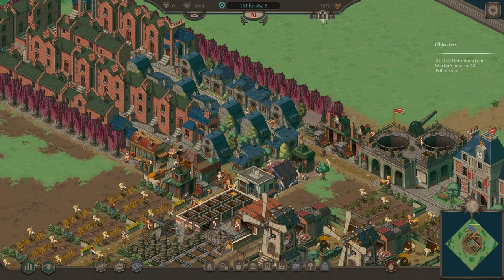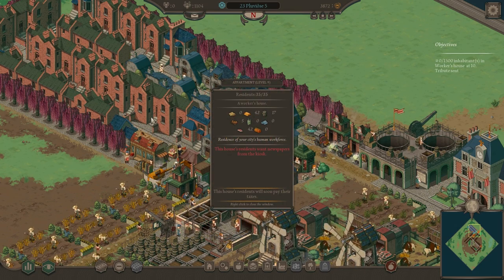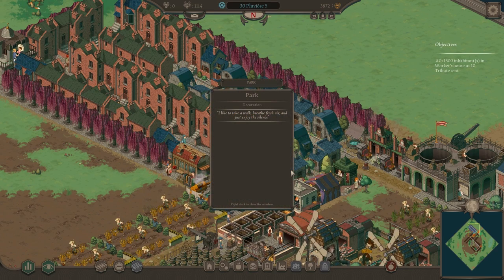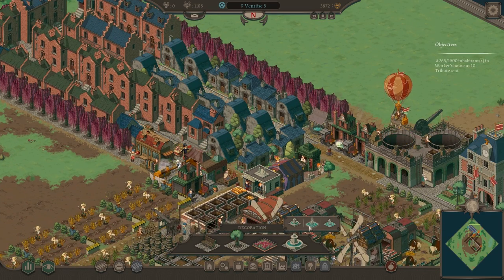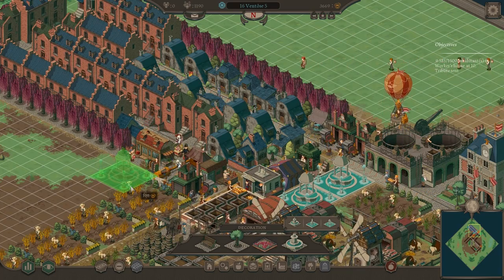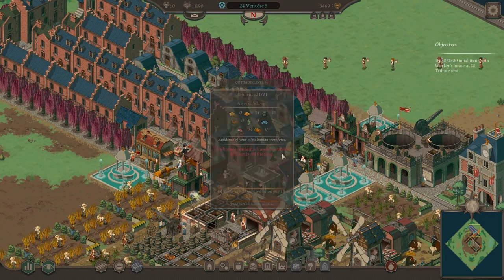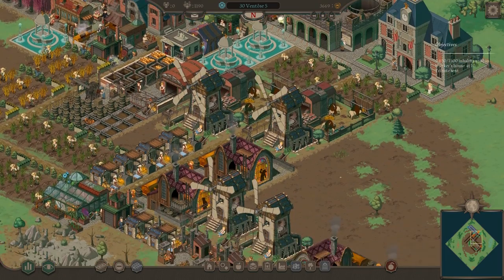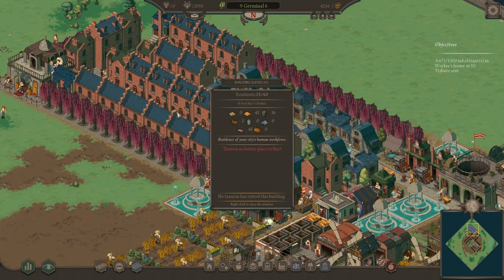That should evolve our houses over to level 10 — perfect. I'm not sure if I can actually fit 1,500 inhabitants in this area. The environment isn't pretty enough for those houses to evolve, so I'll dump down some decorations. Two big fountains — that should help. Now they're evolving. Bread is starting to oversupply, which is good. Meat not so much, but we actually have level 10 housing now.